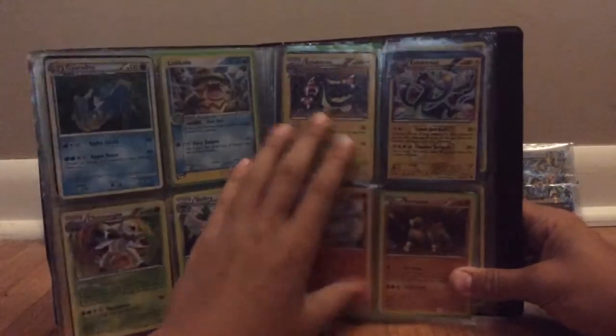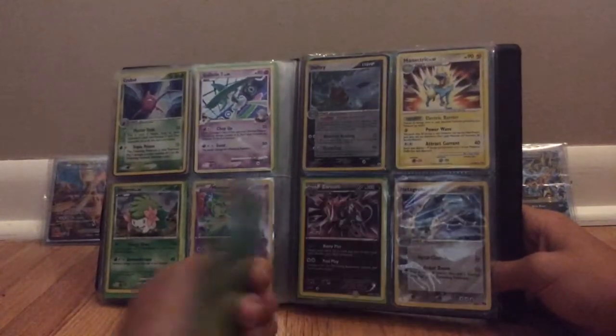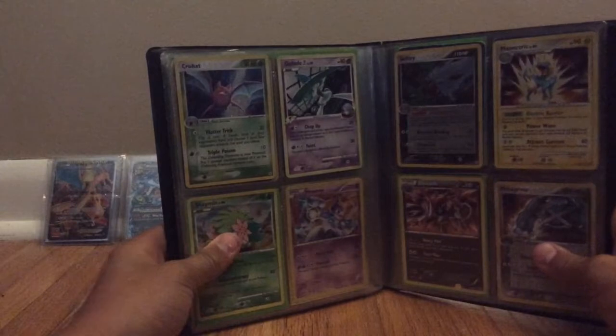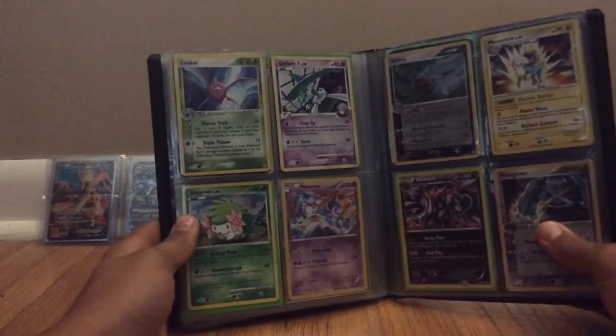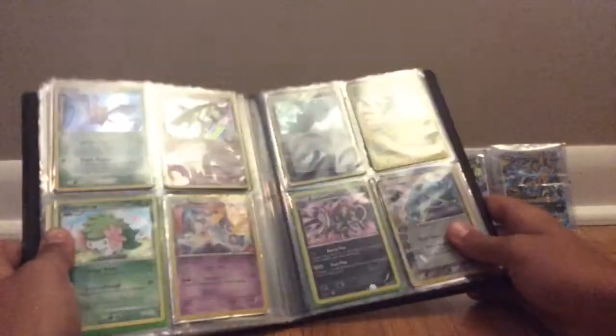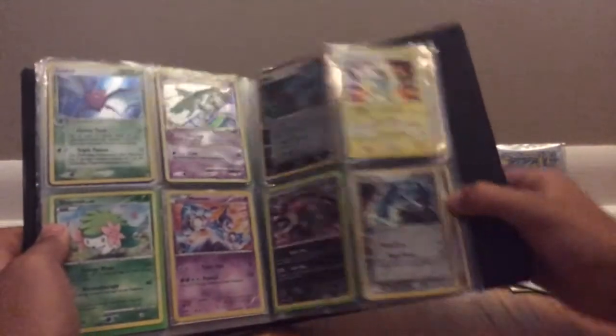Reshiram and Terrakion holo. Shiftry reverse holo — I didn't see that. Crobat holo, Gallade holo, Shaymin holo, Mewtwo holo, Shiftry holo, Mienshao holo. Zoroark holo — wow, a lot of those — and Metagross holo.